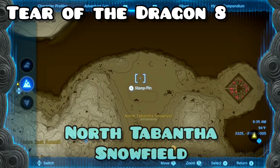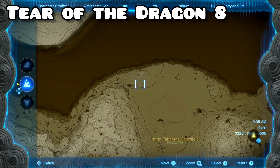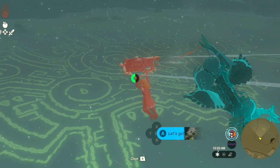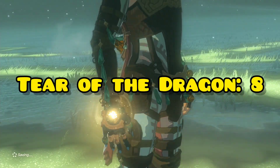Tear 8 is gonna be located in the north Snowfield, right in between two plateaus. These are the little pinchers in the middle, and the teardrop is just gonna be right there. That is Memory 10, Tear 8.